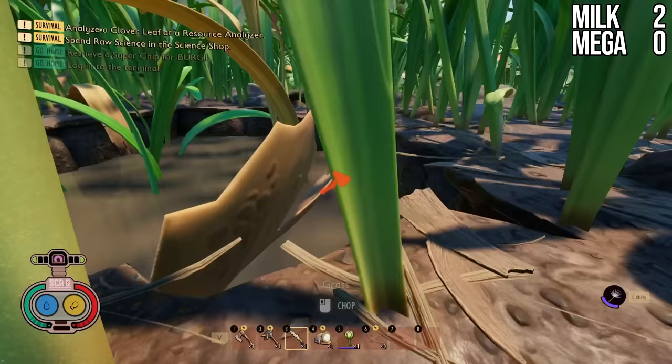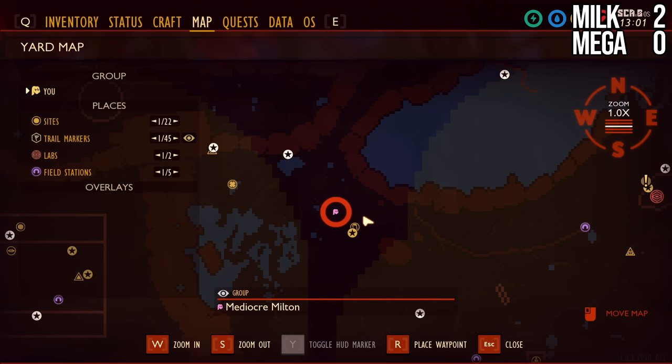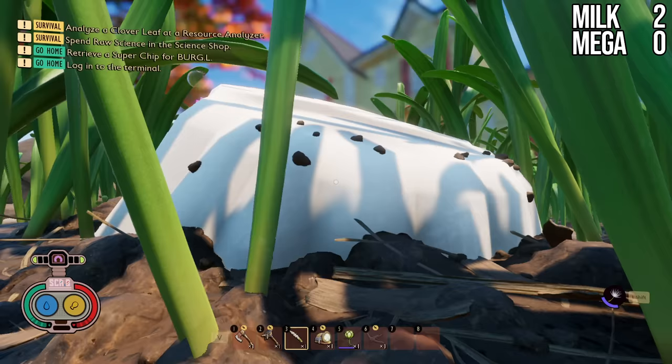Next up, we're heading to the Billy Hog Tray to grab our first Mega Milk Molar. Just head southwest towards the oak tree. You're looking for this giant white tray right here — you can see it on the map. It's leaning up against the Jabby Cola Can. Head up on top, and you can grab your Mega Milk Molar right up here.